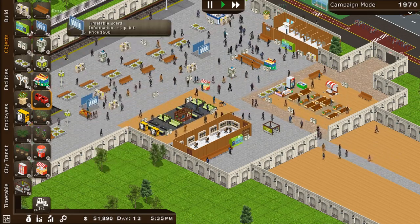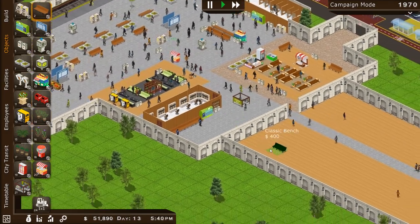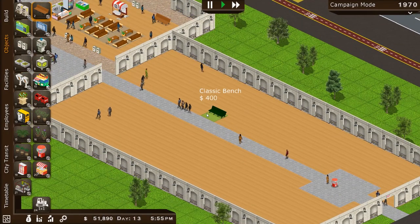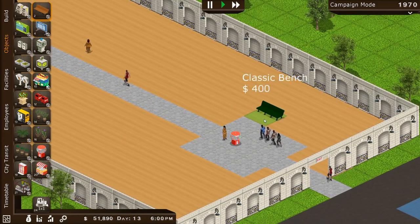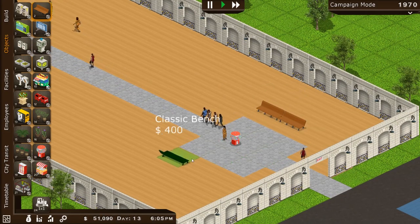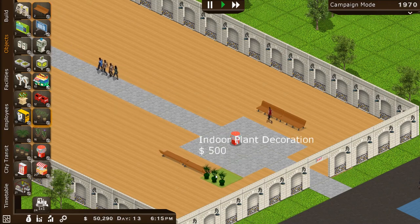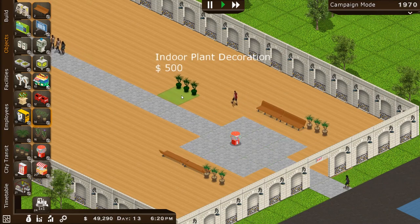What else can we put down? Some benches. Let's go ahead and put some stuff down in our main area. Let's go ahead and put some benches around here, and then we'll put some potted plants nearby. There we go — that looks nice.